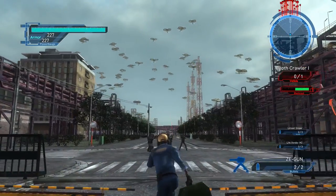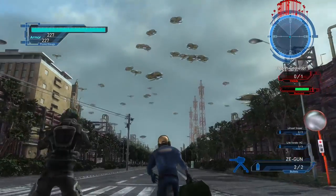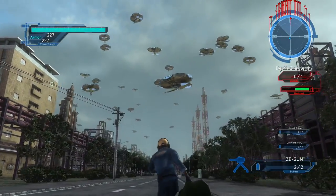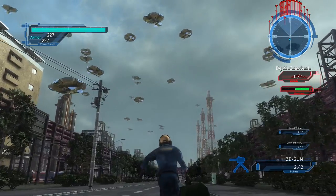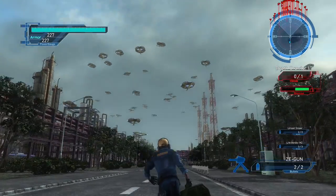This is Dolphin. We're hiding in buildings, but there are flying saucers all around us. This is Rabbit. We're surrounded by flying saucers and can't move. We should go save our men. That's too risky.